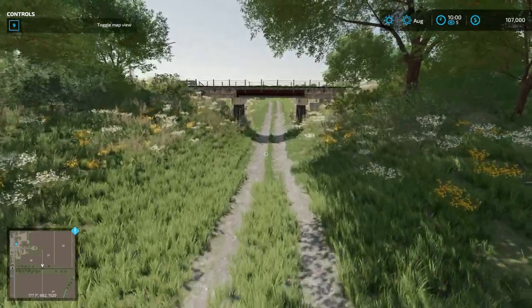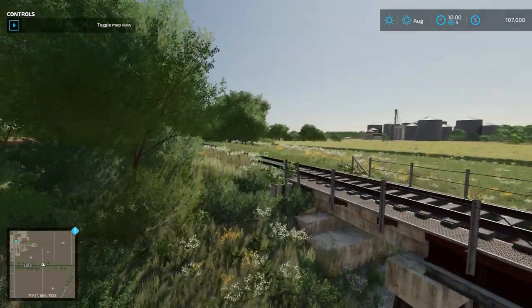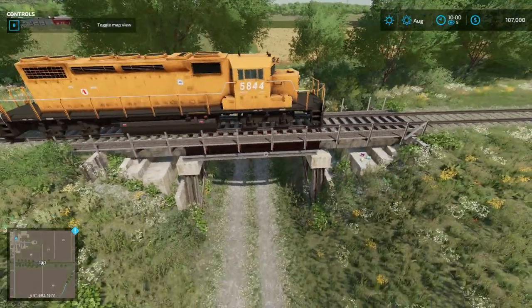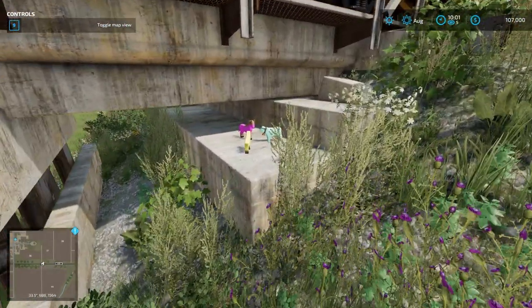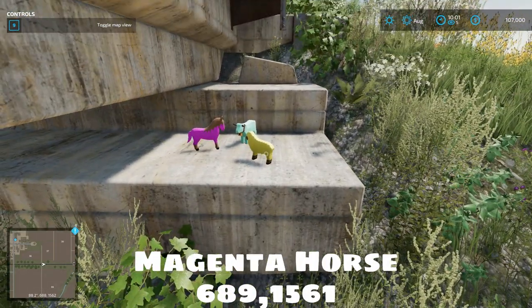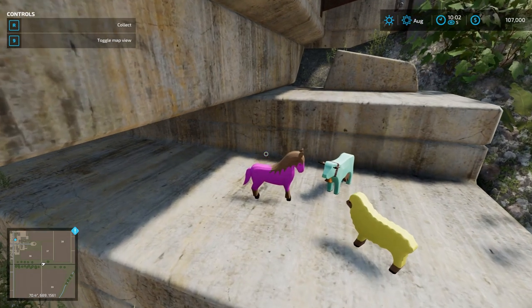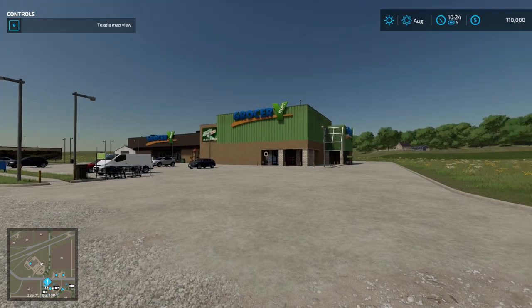Moving south between fields 37 and 36, below the train tracks at the train trestle — the train's actually coming right now! On the other side of this train trestle, south of fields 37 and 36, you'll find another three-for-one: we have our magenta horse, our cyan cow, and our yellow sheep. Right now we're just interested in the magenta horse. This is at coordinates 689, 1561.